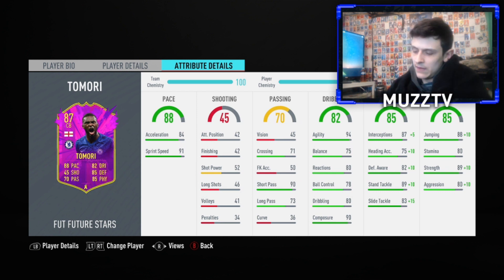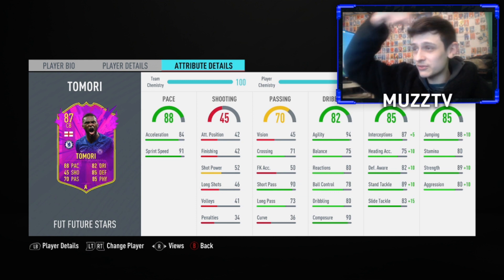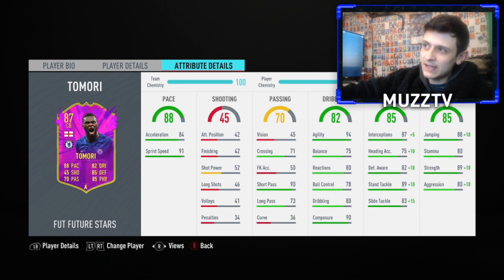This guy looks outrageous. The chem style I went with was a Sentinel — he didn't need any more pace in my opinion. You could go with an Anchor and make him like the fastest guy on the planet, and he'd keep up with a Diamond. You could also go Guardian — I was definitely considering a Guardian — but look at his dribbling stats for a center back. He's gonna turn outrageous, 94 agility. His defensive stats definitely needed upgrading because they were mid-range to high-rated 80s.